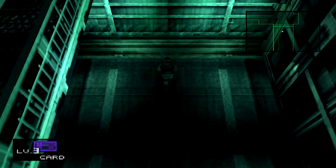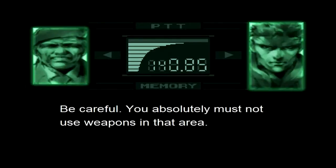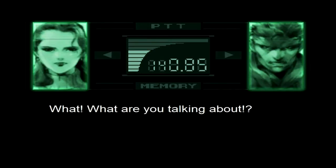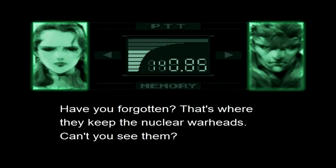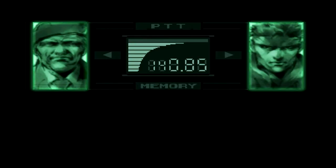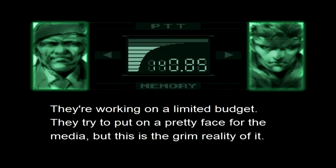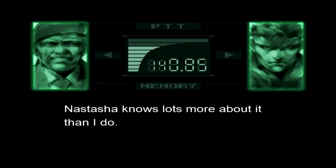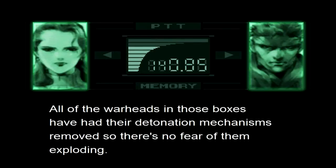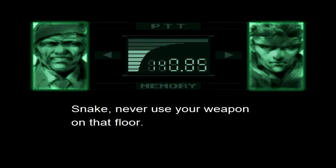Wait for that slow-ass door to open. We'll go in here. Now we're going to have to crawl underneath this door to get through. We've got another phone call: "Be careful — you absolutely must not use weapons in that area. I've already programmed the nanomachines so that he won't be able to." "What are you talking about? Have you forgotten? That's where they keep the nuclear warheads. Don't you see them?" "Yeah, there's lots of boxes piled up here — but are they all warheads?" "Yes, they're all dismantled warheads. They just leave them here?" "They're working on a limited budget — they try to put on a pretty face for the media, but this is the grim reality. Nastasha knows lots more about it; her frequency is 141.52. All the warheads in boxes have had their detonation mechanisms removed, so there's no fear of them exploding. But if the warheads are broken they might leak plutonium, and that would be a serious problem." Snake, never use your weapon on that floor.